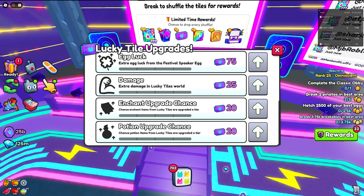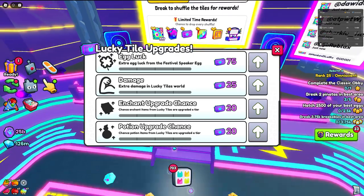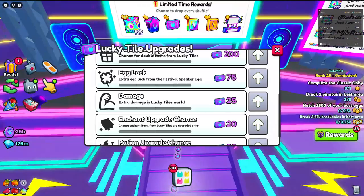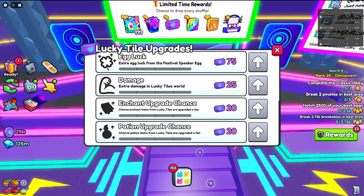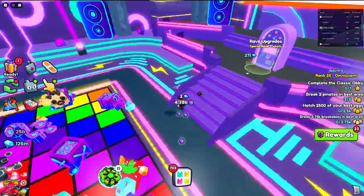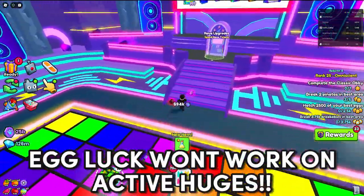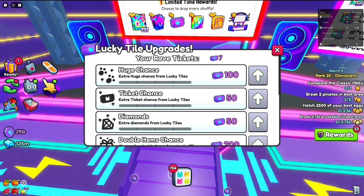Then we have the enchant upgrade and the potion upgrade — these two are pretty mid. They're cheap, and enchants and potions are useful, so if you want to upgrade the tiers you get, the lowest right now is tier six and maxing it could get you a tier 9 or 10 enchant and tier 10 potion. The egg luck upgrade is also not bad if you want extra luck with the festival speaker egg — it gives extra luck for the huge UV butterfly pet.